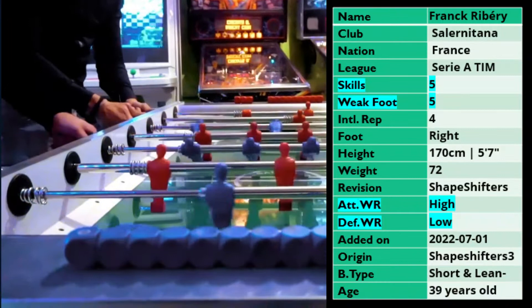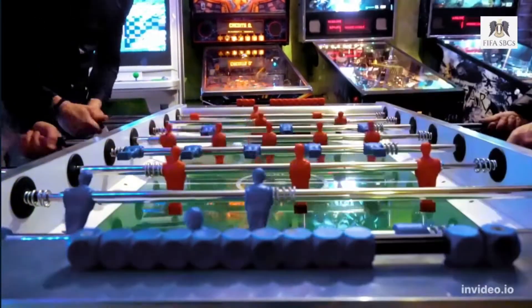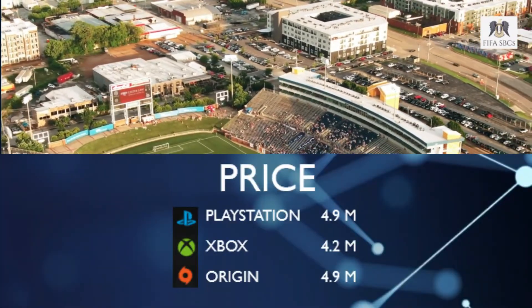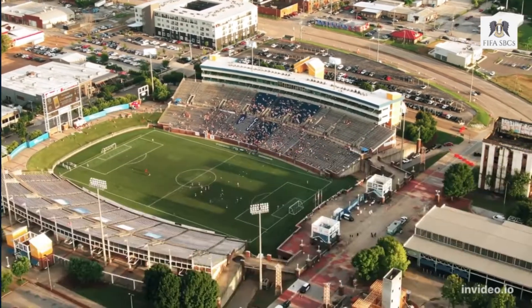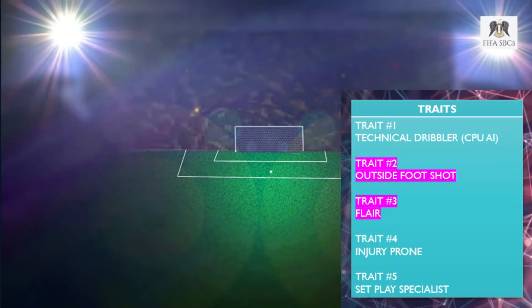Over to Frank Ribéry's profile, you can see a card that is five-star five-star with high attacking work rates and a low defensive work rate. It is unlisted on PlayStation and Origin, so you can't buy him at the moment, coming in at 4.2 million on Xbox if you can snag one.